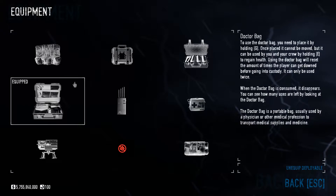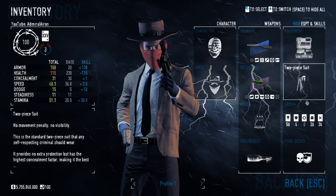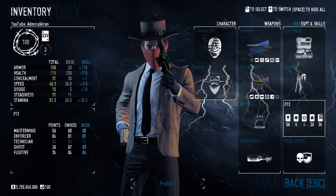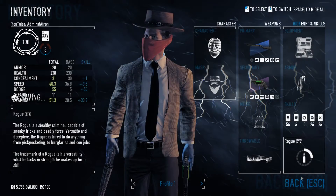Equipment: Doctor Bags times 2, because we have the Messiah skill. 2B-Suit for dodge, and Roke for dodge.